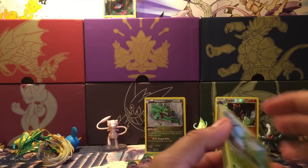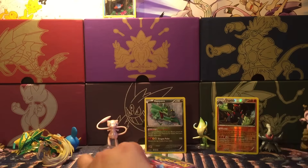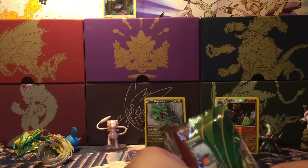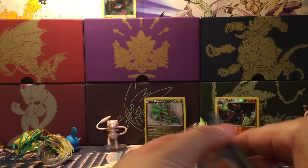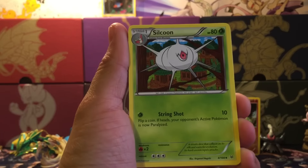We at least got a Mudkip out of that pack — look at that, super adorable! I'm actually starting a Mudkip army. I'm trying to collect every single Mudkip, Swampert, and Marshtomp card there is. Not Japanese yet — I'll figure out if I want to collect Japanese later. So let's see what this next pack has.